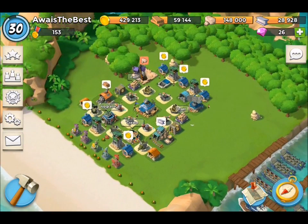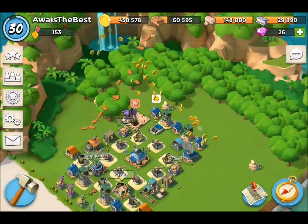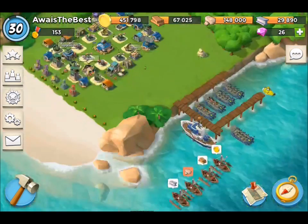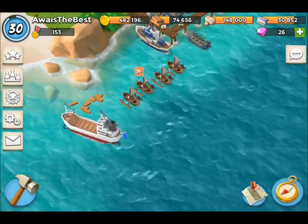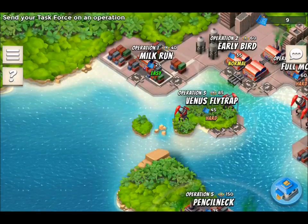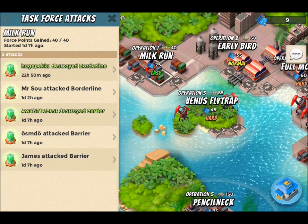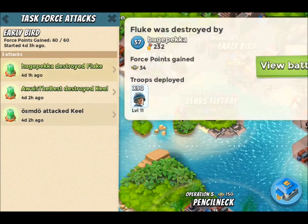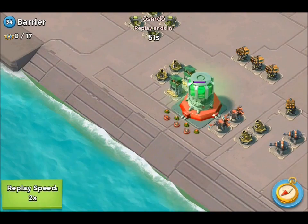Hey guys, what is up — I'm back with some Boom Beach. We are now HQ level 11 and I'm going to be showing you some operation raids, some live raids, and we're going to be trying to upgrade my last mod to level 10 because we are going to max out this HQ. We can upgrade our armory two times so we're not going to run out quickly.